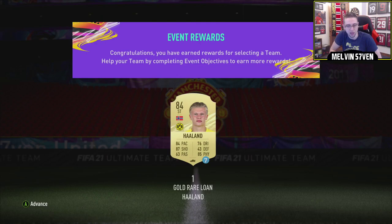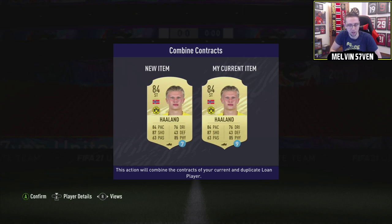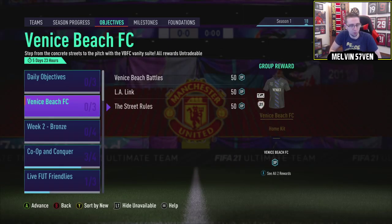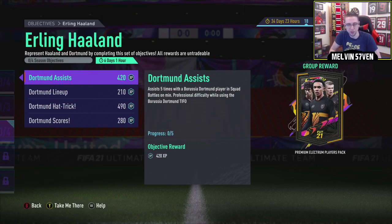So you get the gold rare loan Haaland. That's quite nice. I'll combine that with the one I've already got in the club. What are the objectives? So we've got Erling Haaland here — Dortmund assists. You need five assists with a Borussia Dortmund player in squad battles. Easy. Oh wait — while using the Dortmund Tifo. What the fuck? These are pretty specific.